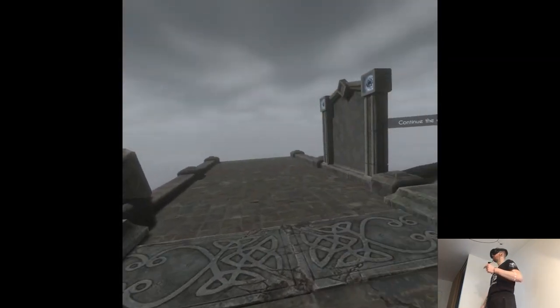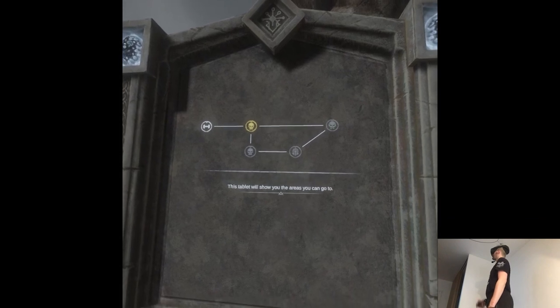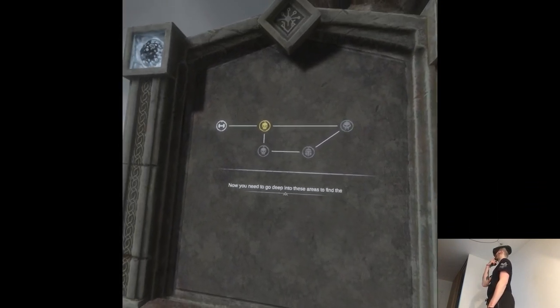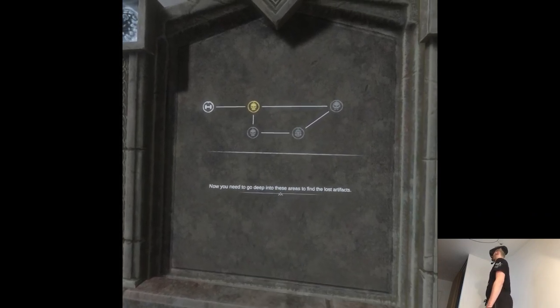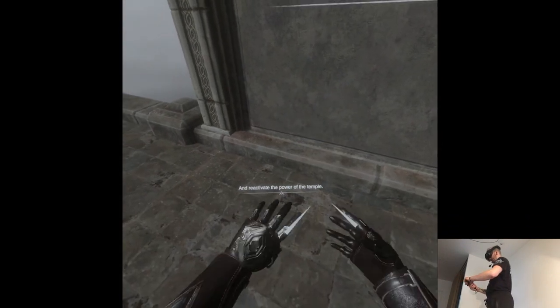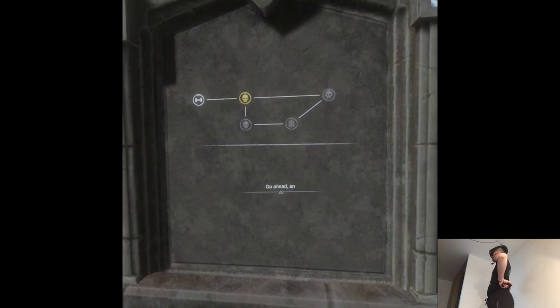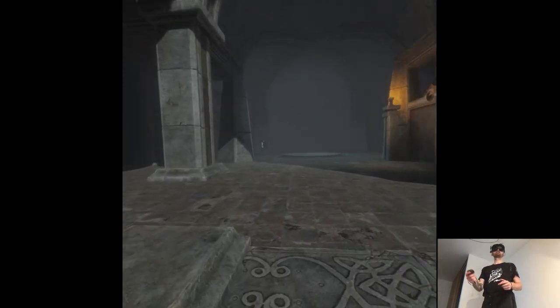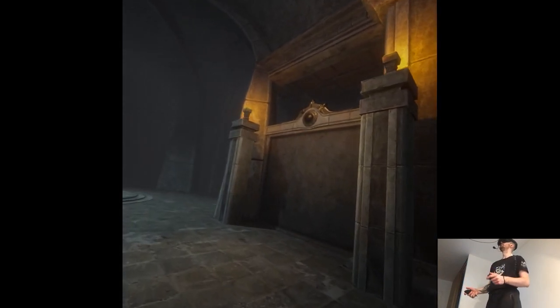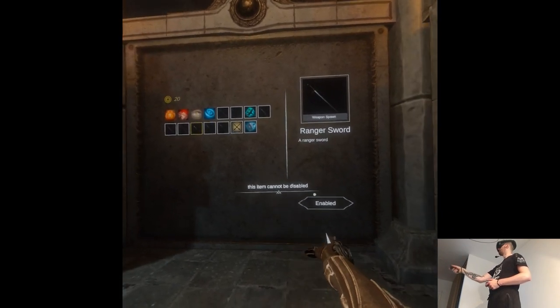So this is like the rogue-like RPG element. This tablet will show you the areas you can go to. Now you need to go deep into these areas to find the lost artifact and reactivate the power of the temple. Everything except the artifact will not be brought back. I think I need to get my weapon sorted now, or it's gonna spawn.